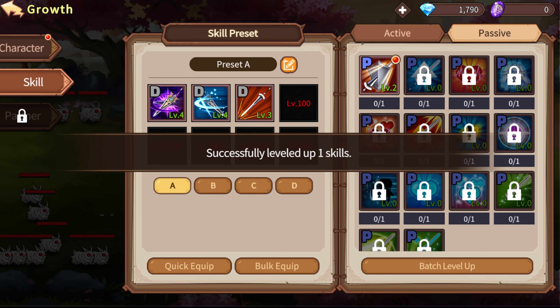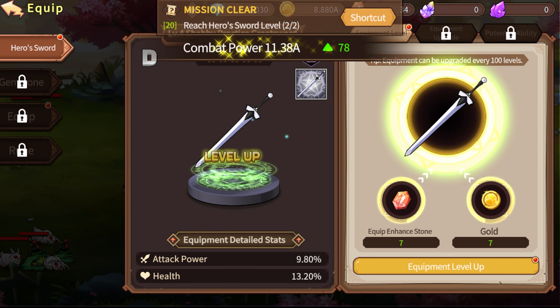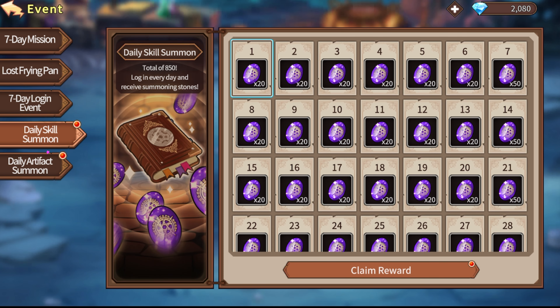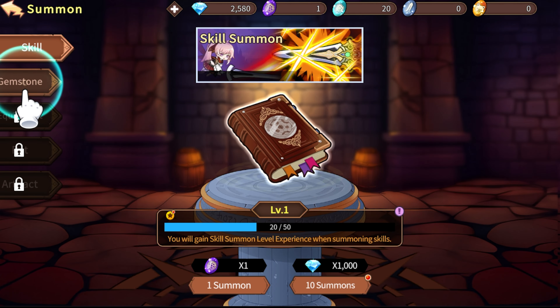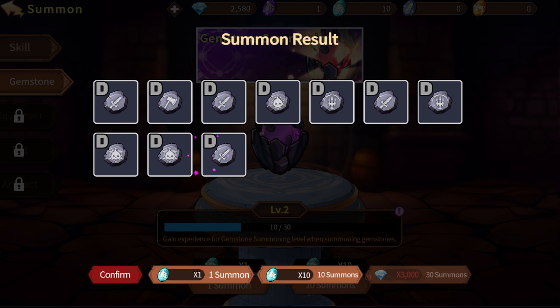Pretty simple, we don't even have much in the middle. That skill did nothing to the health bar — I missed somehow. What's this event thing? A seven-day mission, or frying pan? What is with the frying pan? I need an explanation. I need to explain the gemstone mechanic — something with the gems, got it.